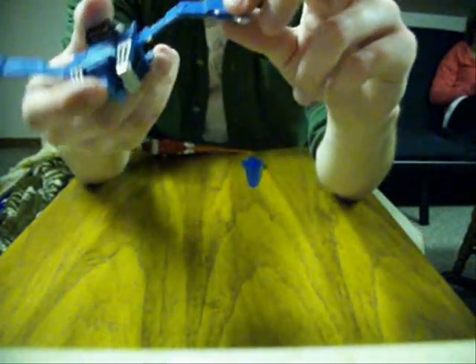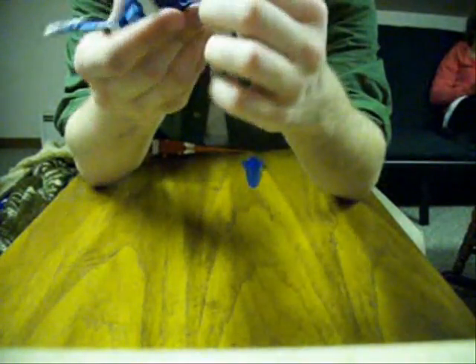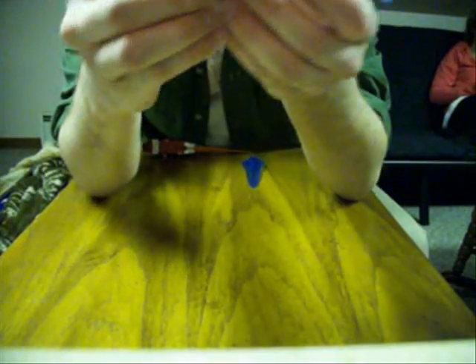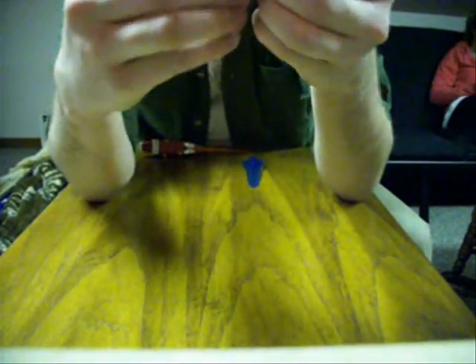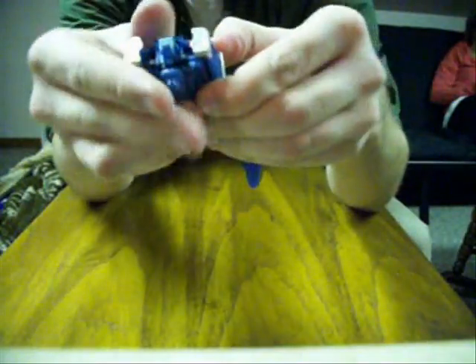You're going to take these wings — the bird wings — and kind of fold them like this. Then you're going to fold them back like this. The bottom part of this little silver piece just folds up, but the top one snaps in — it's got a little peg, so it just snaps in. Make sure that's in there securely. Do the same on the other side: flip that under and snap this one in.